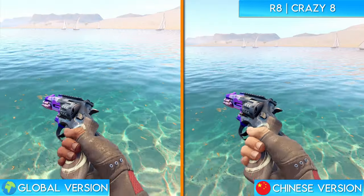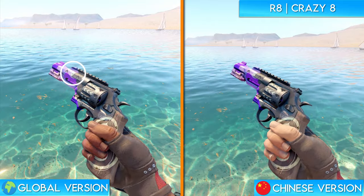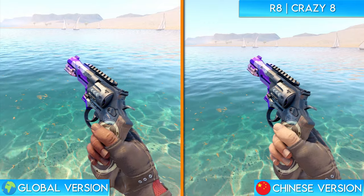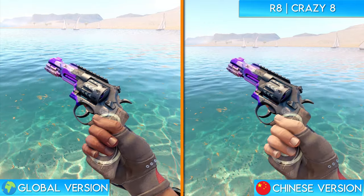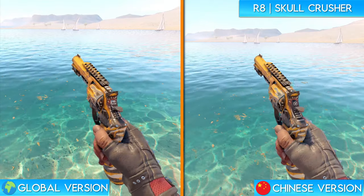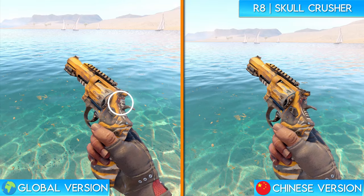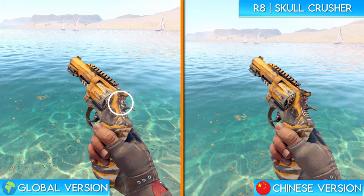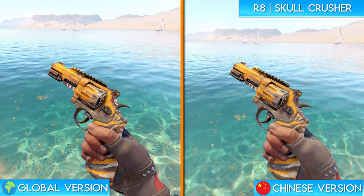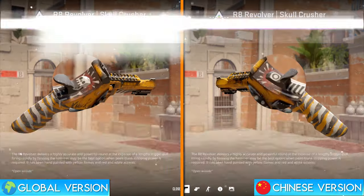The R8 Crazy 8 is one that's a little bit difficult to see. In the global version of the game, there is a tiny white skull on the center of the barrel, and in the Chinese version they simply change it to a white gas mask. This is mirrored on both sides, and it's easier to see on the menu inspect. The R8 Skull Crusher is another one where the design change is quite small and hard to see. If you look closely on the hammer of the weapon, the global version features a mini skull that smacks against the barrel every time it shoots — hence the name Skull Crusher. This skull is changed to what looks to be a white bullseye on the Chinese version of the skin. It's also much easier to see on the menu inspect.